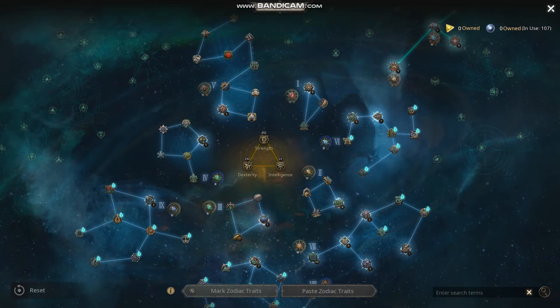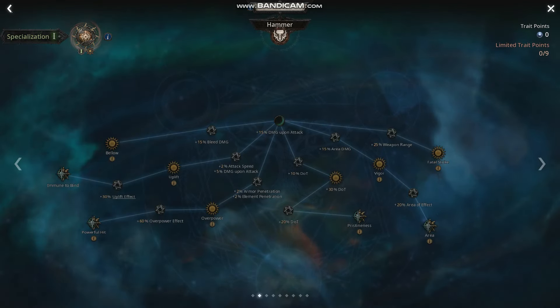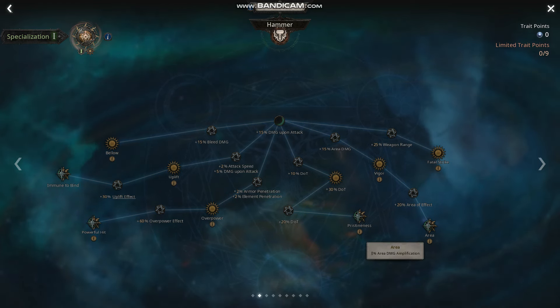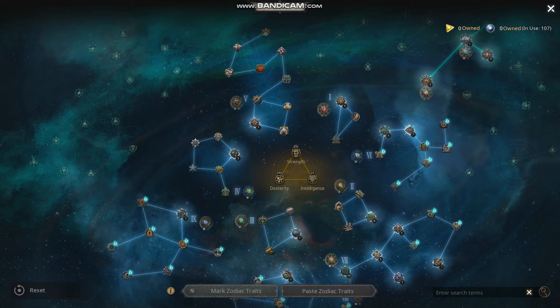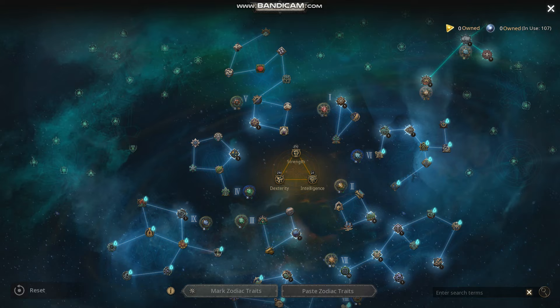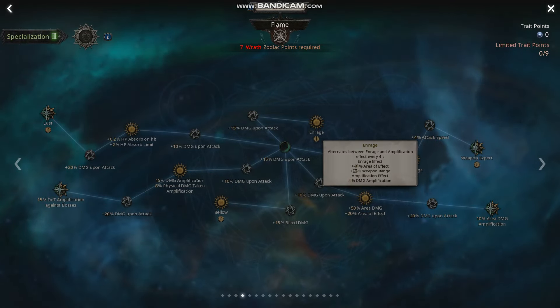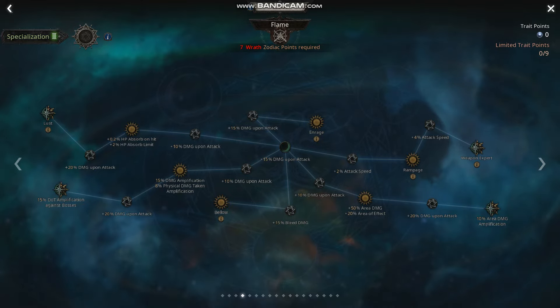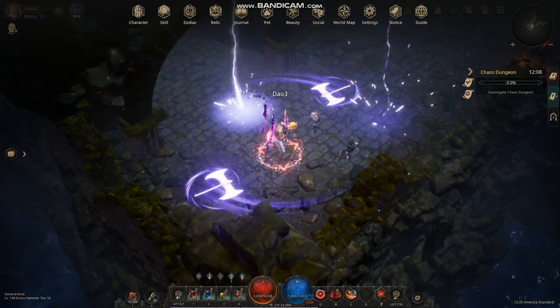If you have mana convert — like zodiac belt or necklace — then you can go to the specialized Hammer path. This has more area damage and output, so you take all the area damage, eight percent, Desperate Hit, and then you can go to Flames to get even more weapon range and damage, and more area damage plus. And then now we'll take a look at relics.